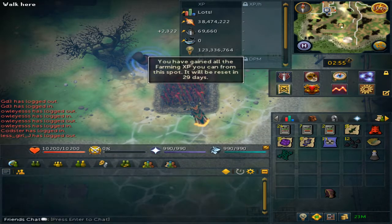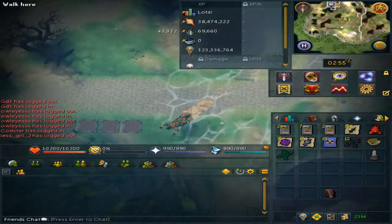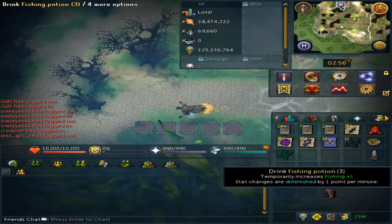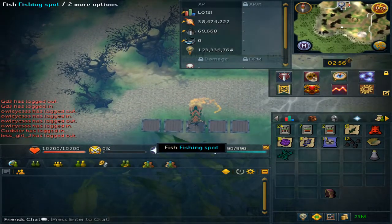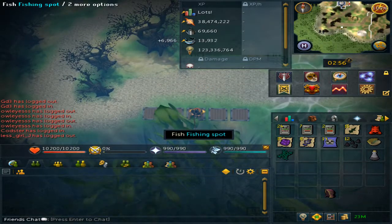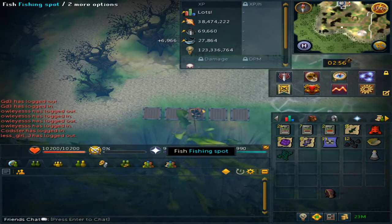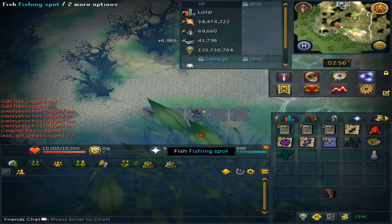After some time you will get a delicious seaweed, and that will be it. Next, go southeast to the fishing spot. Drink your fishing potion or admiral pie and fish. Once again, the XP scales according to your level, and you can spam click it to gather faster.